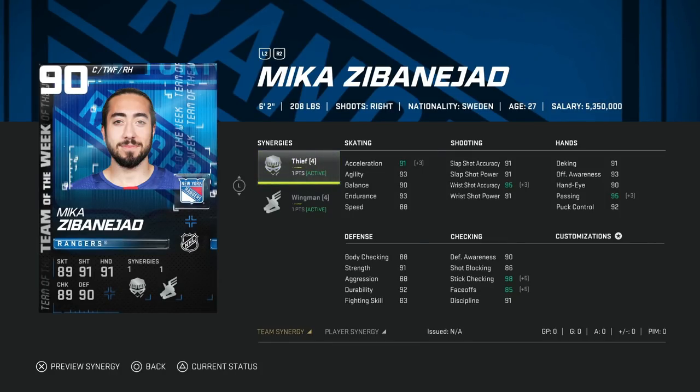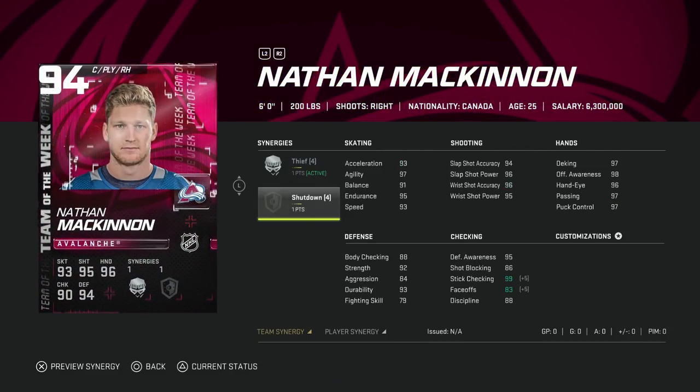Next up we've got the 90 Mika Zibanejad with Thief and Wingman. Even with Thief on this card, he doesn't have a high enough faceoff rating. Something I'm going to push hard for in the next game is that every center starts with at least 80 faceoff rating, because it's just a mess that centermen can't play center due to their faceoff rating. Thief isn't bad but doesn't do enough here. With Wingman it's not bad — you're going to play him on the wing. He is bigger, which I enjoy for controlling time on attack. Speed is only 91, acceleration up to 95. He plays a lot like the Jerome Iginla from the franchise event. I would probably look elsewhere for most players.